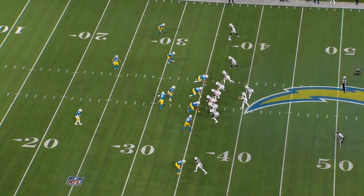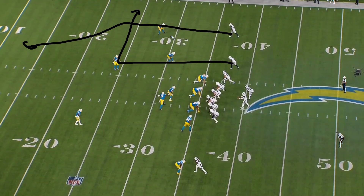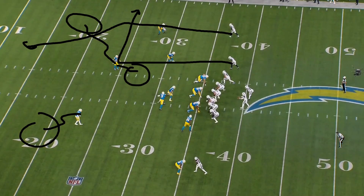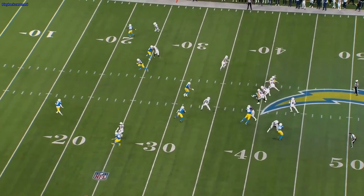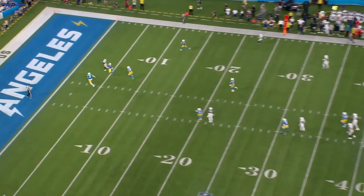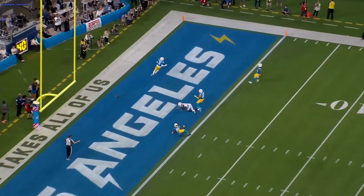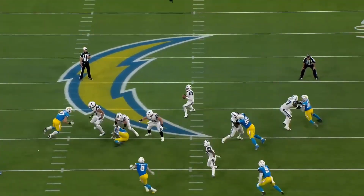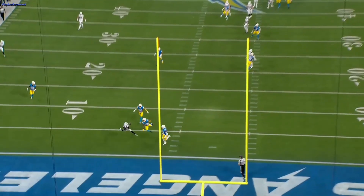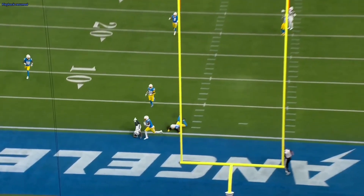Next play — Dak Prescott puts this on a freaking dart. Great aggressiveness, great job seeing it. I think it's a coverage mix-up — this guy comes down in the box, which leaves Gallup one-on-one with inside leverage on a post. You want to take that all day long, and Dak just puts it right on him. It's perfect — ball right on him, in the bread basket. You cannot put that ball any better. Gallup drops it and it almost turns into a pick. Watch the drop: one, two, three, hitch, ball — right on the money. You have to catch that.